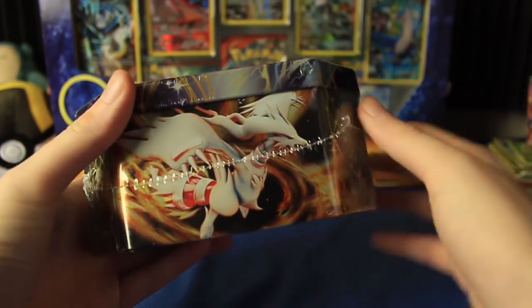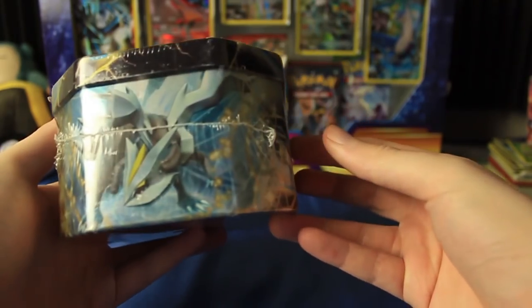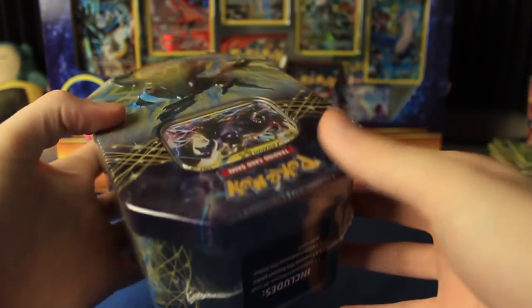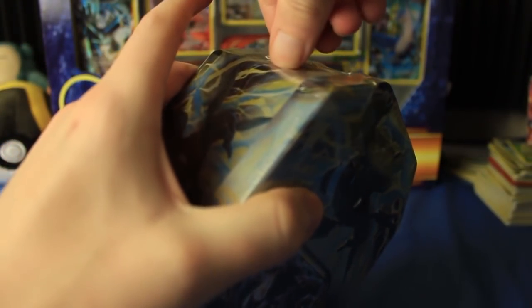Let's just take a quick look at all the art. We've got a Reshiram on that side, there's a Q-Arm right there, and over here we have some Zekrom of course, which has got the weird-looking bumblebee stinger thing. Let's go ahead and take the plastic off and see what we got inside.